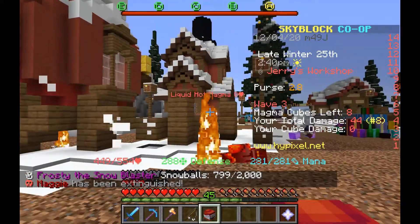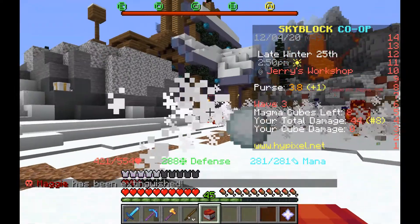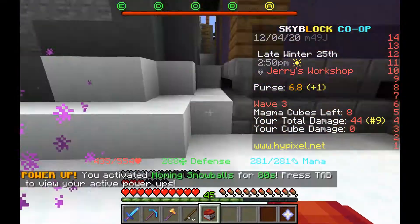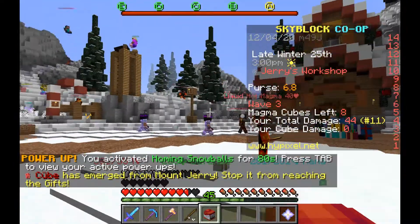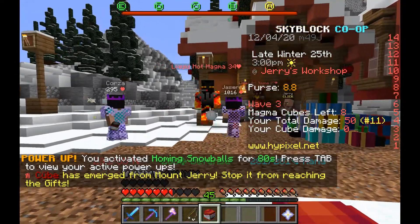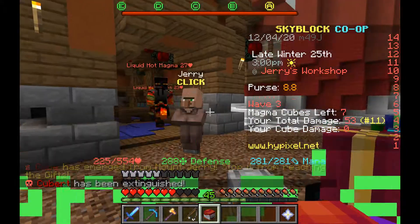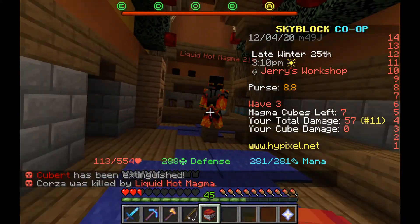You use these Frosty the Snowman snowball bosses. You can pick up a team holo, eat snowballs, and all that. Come on, hit him — get him, get him. He's really hard. You have to protect Jerry, protect Jerry in the workshop.